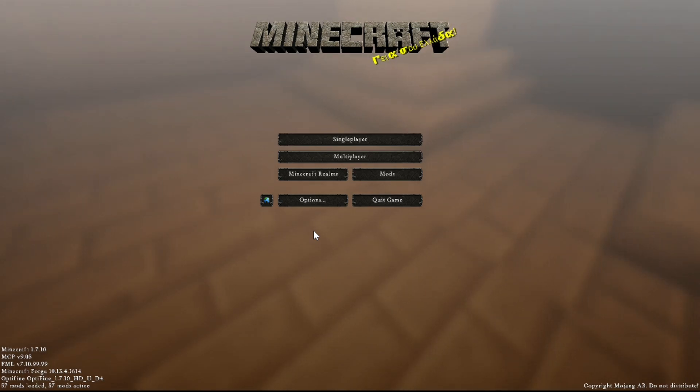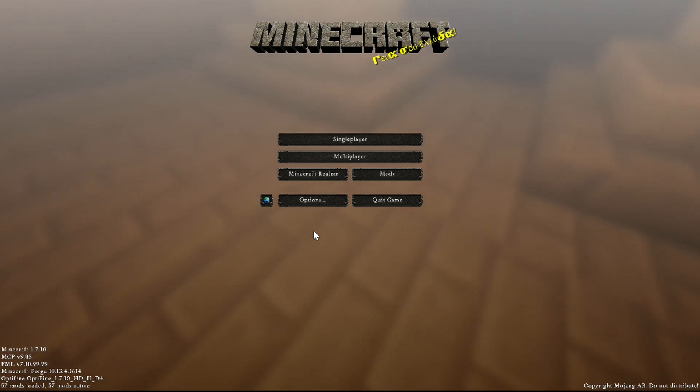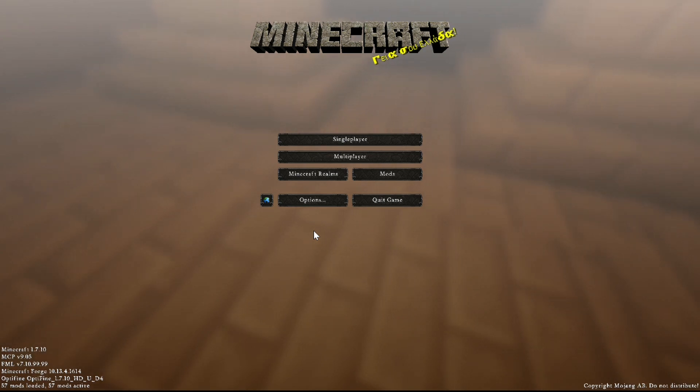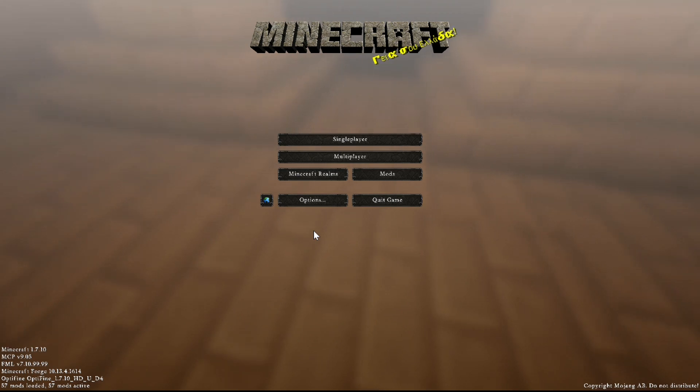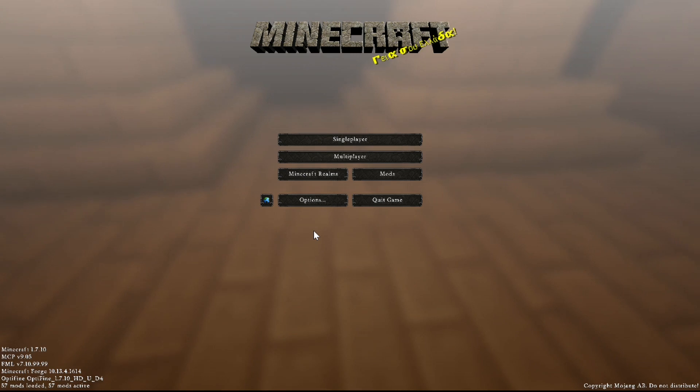Hey, what's up guys, it's ForwardShare and welcome back to a new series. I'm pretty excited for this one — this is a custom modded RPG-type thing called Teramia. There's going to be a link for the map down below in the description, as well as all the texture packs and mods involved. I have a few additional mods like cosmetic armor and mouse tweaks, just some non-gameplay-affecting mods.